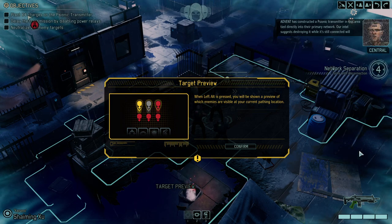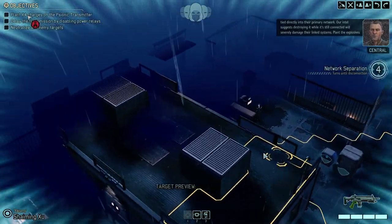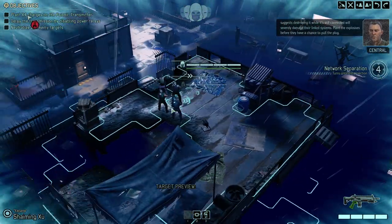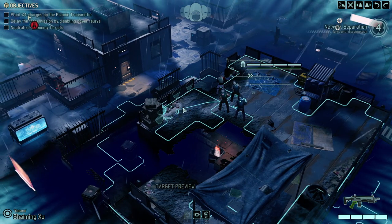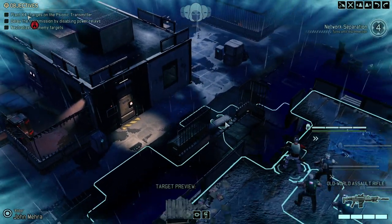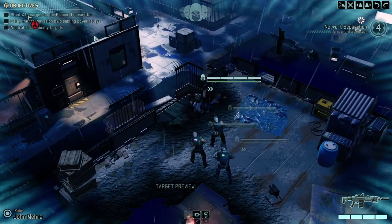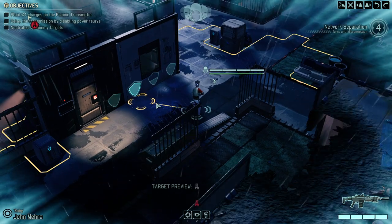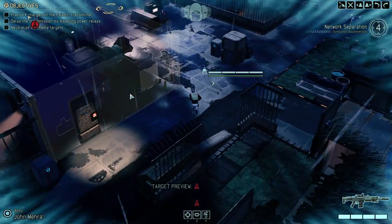Okay, we're jumping right into the mission. That transmitter is over here and it has a couple of relays — we gotta be careful. The problem with those transmitter missions is there is an enormous time pressure behind them, so this is not going to be fun. Although we got some high ground here which I want to exploit, and we can already see a few transmitters, which is great.